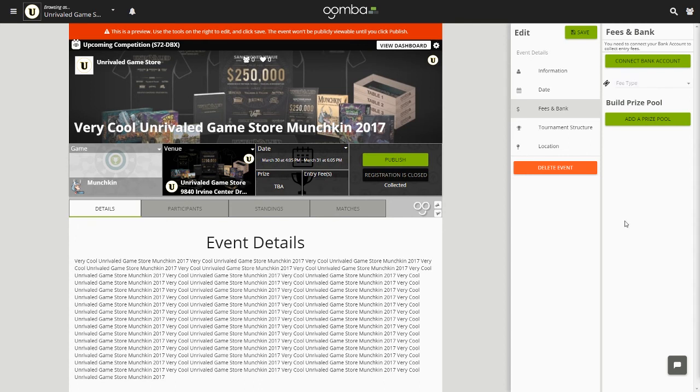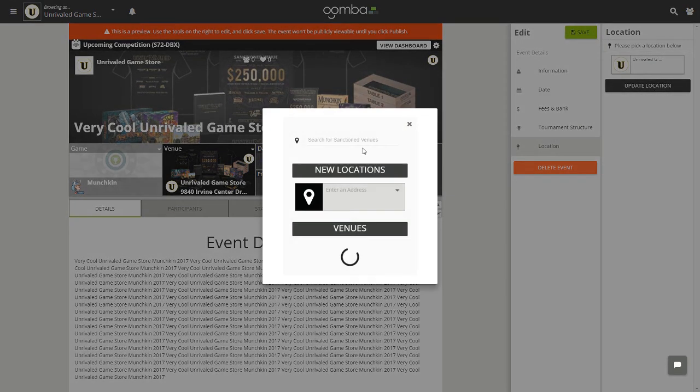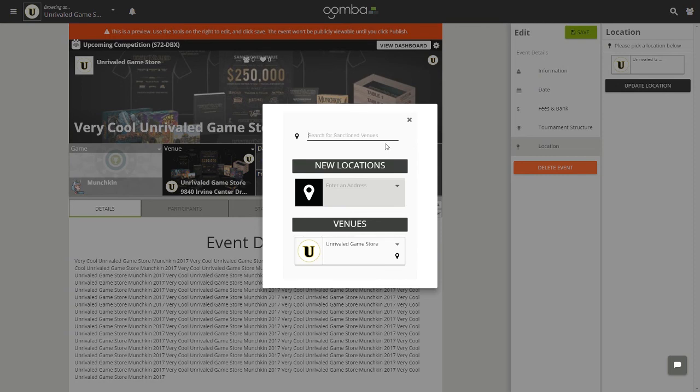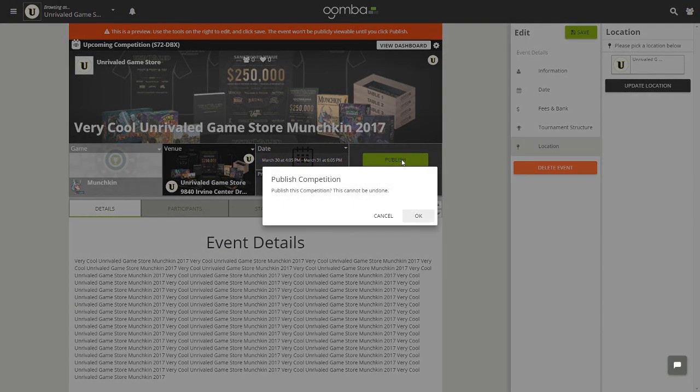The final tab is Location, where you may change the location of your event. You can search for another sanctioned venue in the search bar. Once finished, you will see the full preview of your event page on the left-hand side. At any time you can click Save and return to it later, or you can hit Publish when you're ready for the event to go public. Let's go ahead and publish this competition — hit OK.